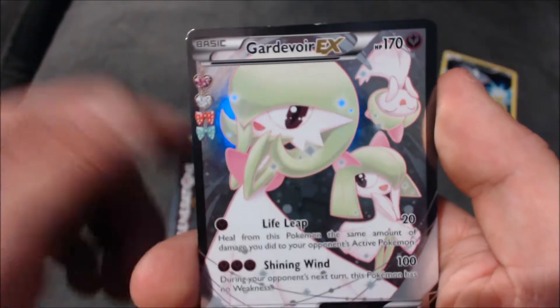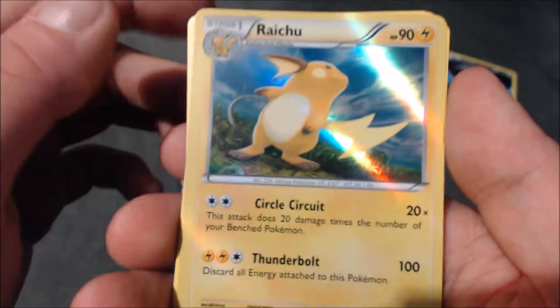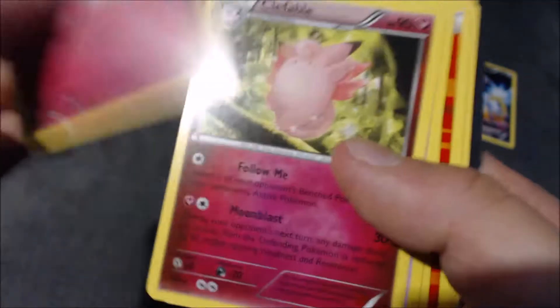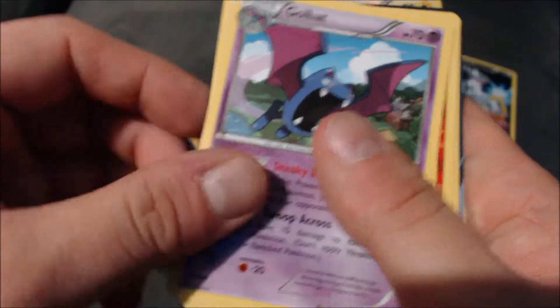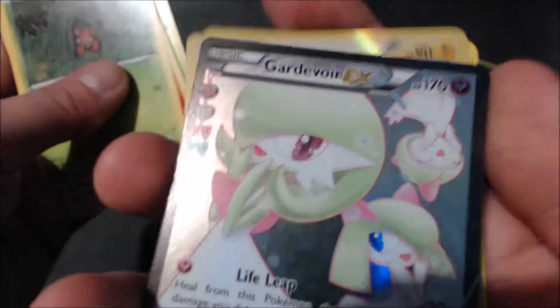Reverse holo Metapod - there we go, Gardevoir EX! Unfortunately I already have this, it'll be my third copy of Gardevoir EX. We got a new Raichu, that's pretty cool, we got Flabébé, Clefable. So yeah we got an EX but it's one I already have three of.